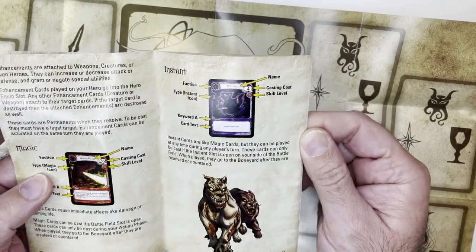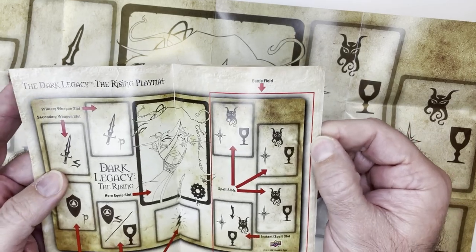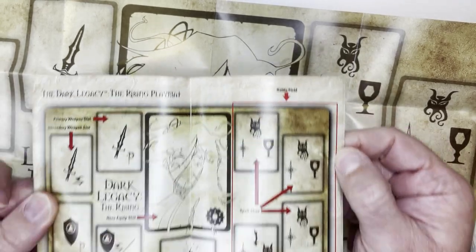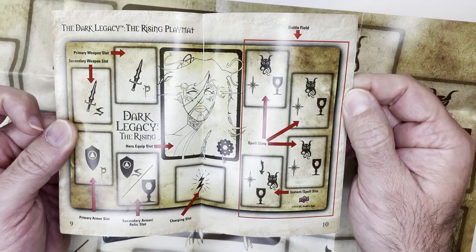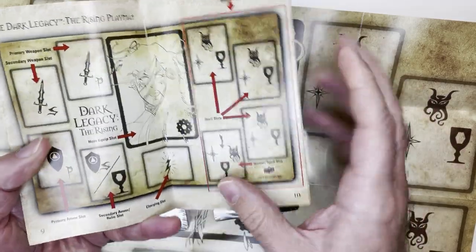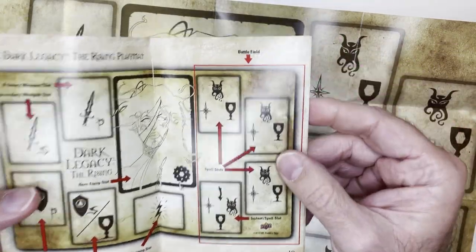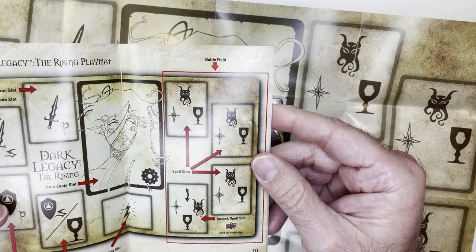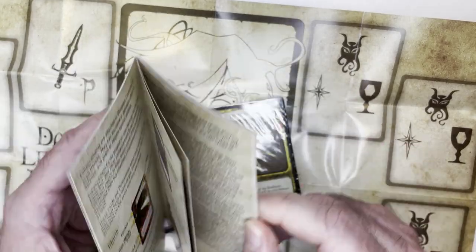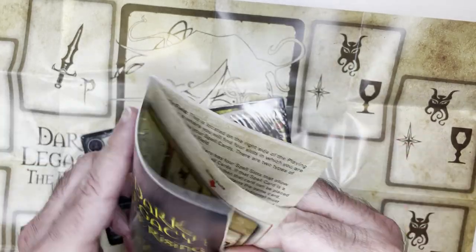Things are named pretty generically. Here's the board layout: primary weapon slot, secondary weapon slot, your hero equip slot in the middle, a charging deck because you can level up in the game, spell slots over here, and then the battlefield is in the middle.